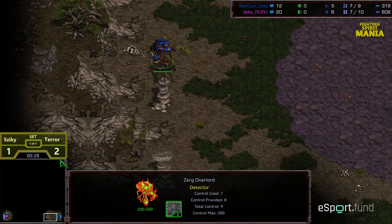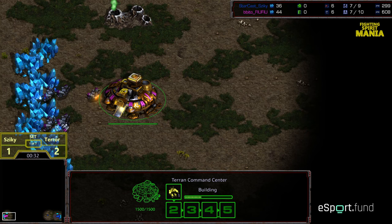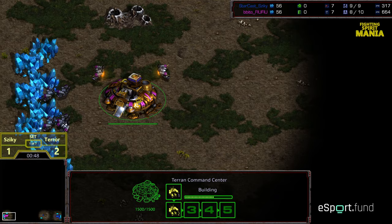Overlord slowly making its way to the bottom left corner to give Ziki the first scout. I'm wondering, now being in the bottom left corner rather than the upper right-hand corner for Terror, if he is going to opt for a different style of build order. It looks like he likes going for the 4-Rax fold over into the plus-one weapons, which creates so many marines so rapidly.